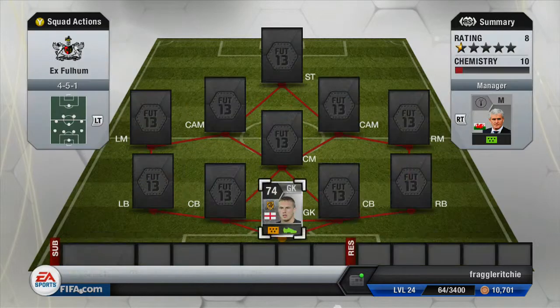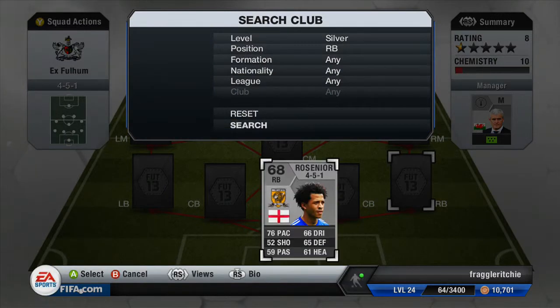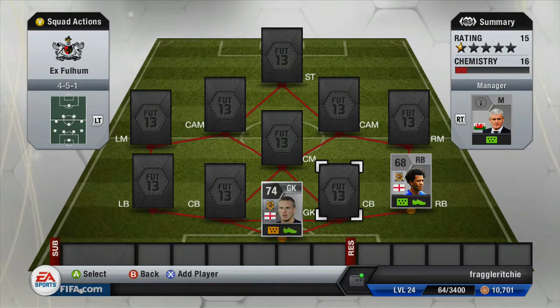Moving on to our right back, we have another silver player and that player is called Roseneer. I'm not sure if I pronounced that right, but he again plays for Hull. He costs 250 coins and he's got 76 pace — he's not that bad of a right back. He played a short time at Fulham, not that many games, but he did play and he's probably one of the best right backs I could find.